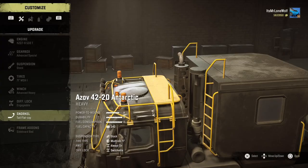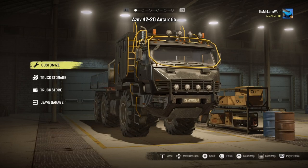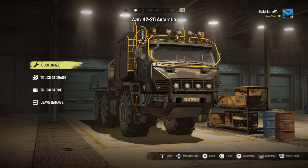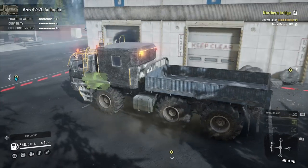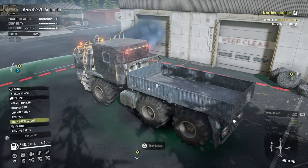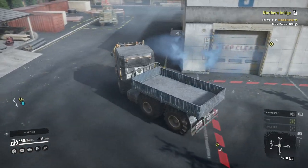With the snorkels, I believe they've fixed it for this Antarctic — was it the Azov 4-2-20 or something? This is the truck I'm going to use because when I used the Cat 745C the other day, that was actually handling this map pretty well all things considered. I've tried a few missions earlier, not that they went wrong or anything, they were just a bit slow and bland.